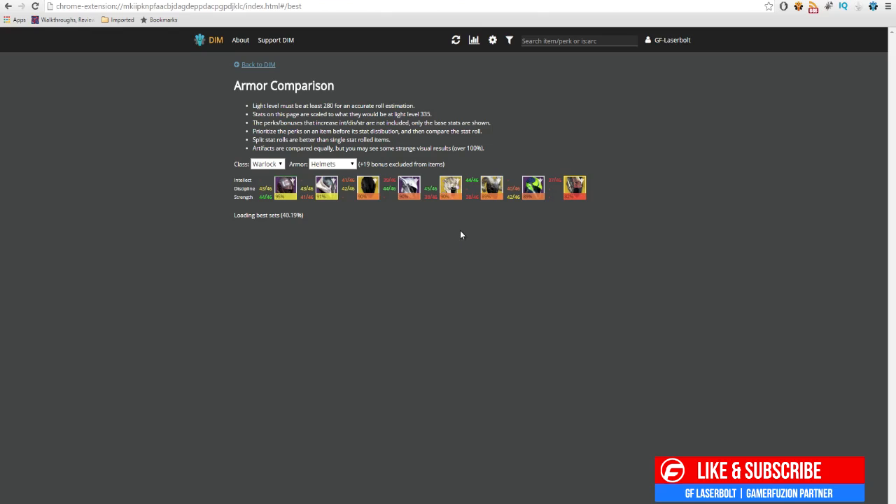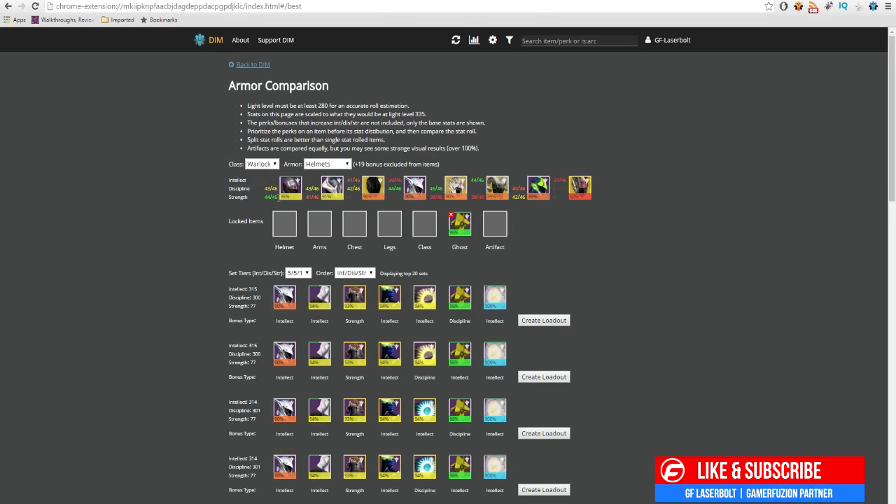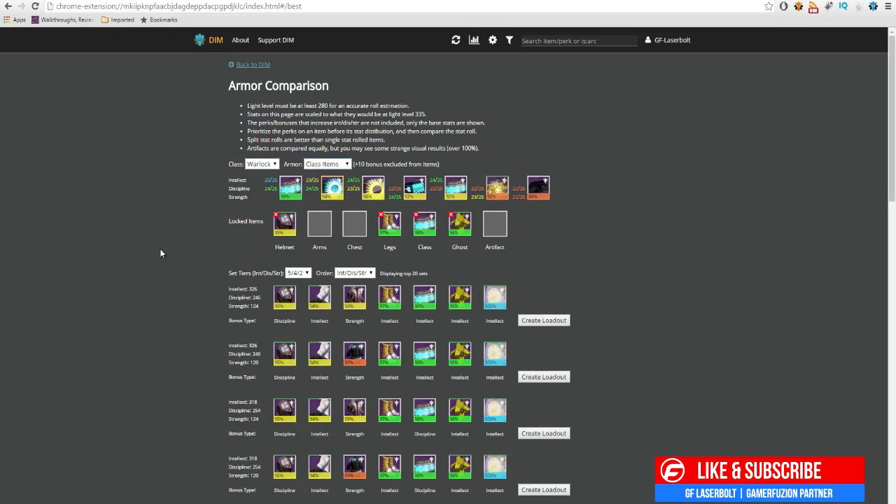I want to achieve a 5-5-2, so I know I have a ghost that allows me to achieve that, so I'm going to put that in. The thing I'm missing is a helmet — this one doesn't allow me to hit that tier — so I'm going to pick this helmet here. Now I need some legs since I don't have leg armor, so it shows me all the leg armor options; I'll select and add the leg armor. Then I'll check if I have a tier 12 class item — I do — so I'll put that in. Right now it's showing a 5-4-2 build, which is not bad.